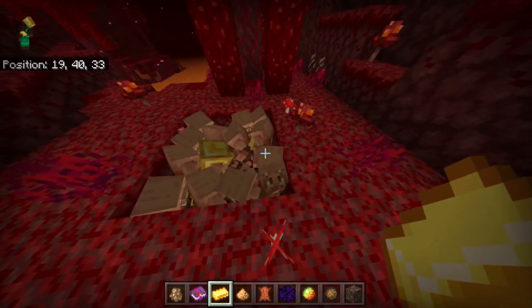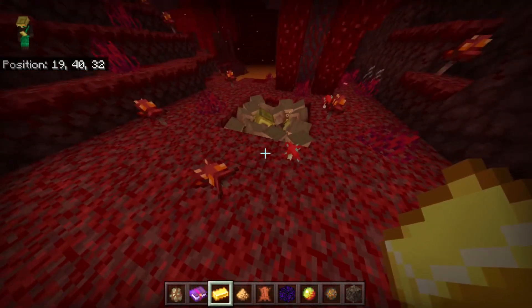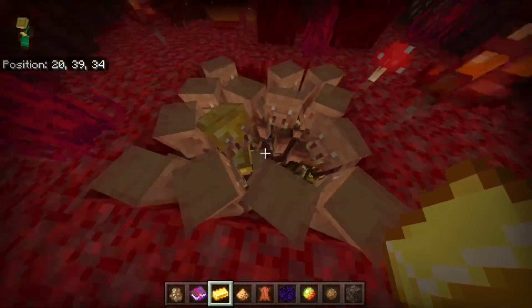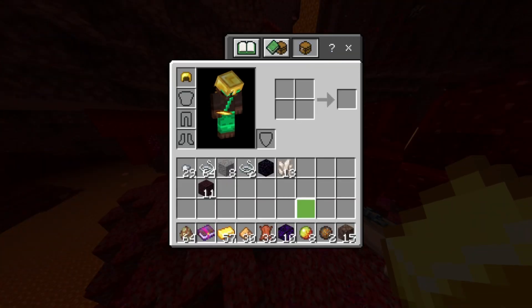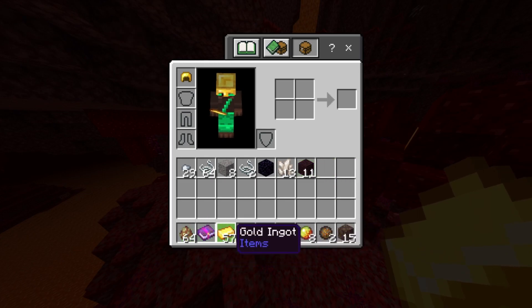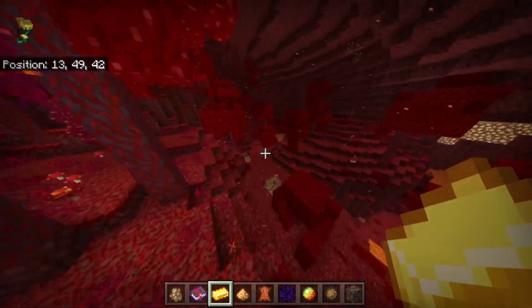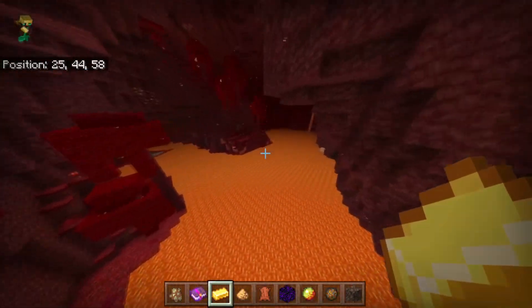Depending on where you drop it in the group is where all of them will pick it up — you kind of have to center it. For only two pieces of gold I got all of those items picked up in my inventory. Checking my inventory now: I have iron nuggets, string, gravel, more string, obsidian, nether quartz, nether bricks, and a whole bunch of other items. This is essentially a duplication glitch because you're using ten times less gold to get far more items.